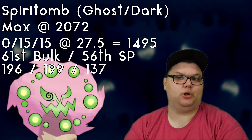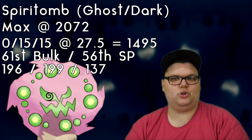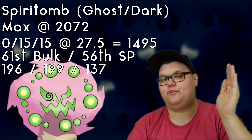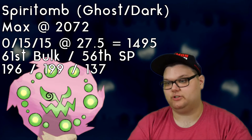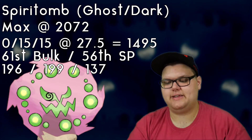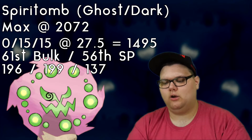It'd probably just be easier to go with something like a 10/15/15 or close to that. When you put Spiritomb up against the entire Timeless Cup in terms of bulk and stat product, we actually rank 61st in bulk and 56th in stat product, which is actually pretty good. Our base stats are 169 attack, 199 defense, and 137 stamina.